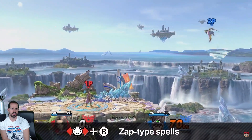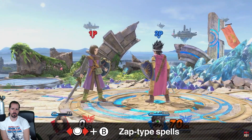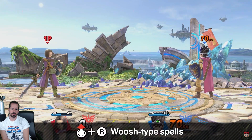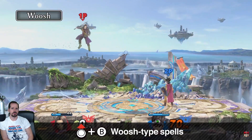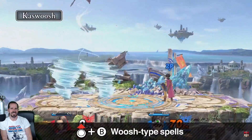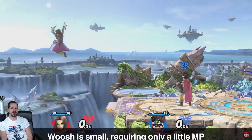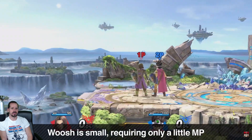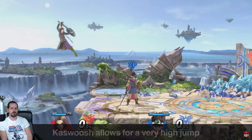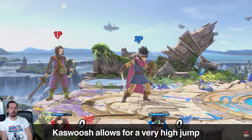I'm getting some strong Robin vibes from the Hero. He'll let loose a Kazakh — each of these spells imbues your sword with lightning to power up your attacks. Next is the Woosh family of spells, which can be used for recovery. Performing a short up special results in a Woosh, charging it a little results in a Swoosh, and charging all the way results in a Kawoosh. A Woosh is fairly stunted requiring only a little MP, while a Swoosh provides a bit more lateral movement, and a Kawoosh allows you to recover even if you fall pretty far.